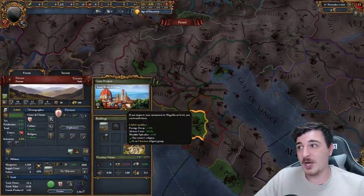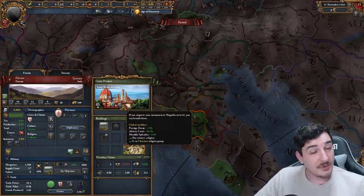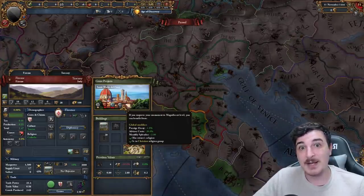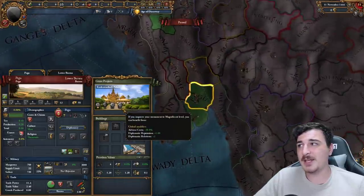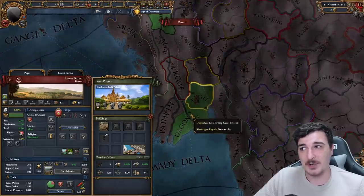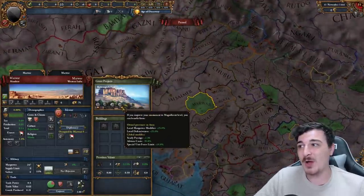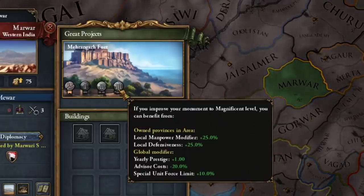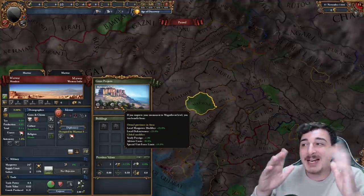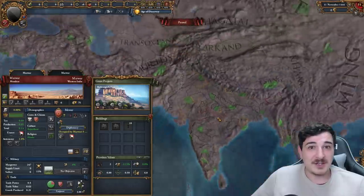In Italy we have another advisor cost reduction monument — the Santa Maria del Fiore, a newly added monument offering minus 20% advisor cost, monthly splendor plus 2, and prestige decay minus 1%. Another slightly older monument is the Cabanzatari Palace, offering minus 20% advisor cost reduction, found in Pego. The fifth advisor cost reduction monument is in Mewar — brand new — with minus 20% advisor cost reduction, special units force limit plus 10%, and prestige plus 1. This is probably one of the best monuments in the game right now because the special units force limit modifier is massive, and it's global so you don't need to accept Rajasthani.